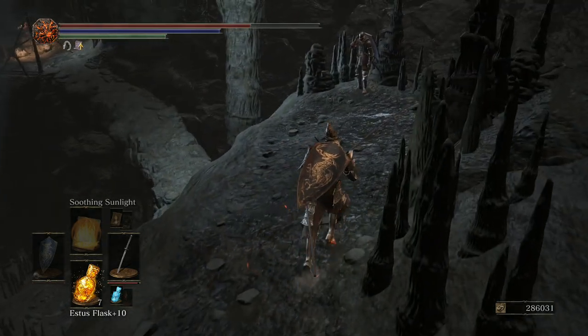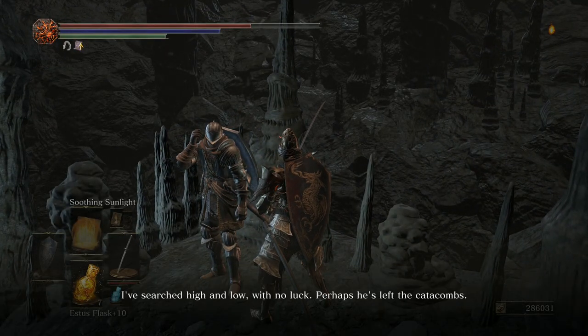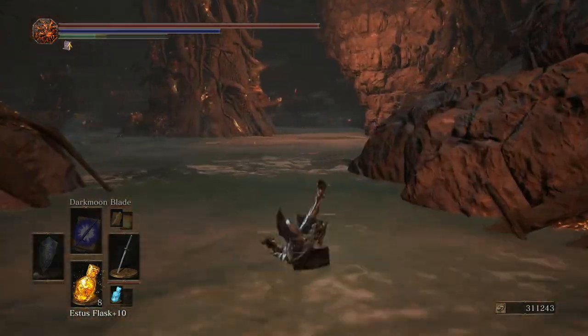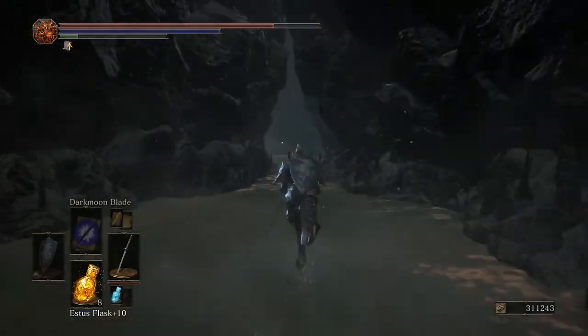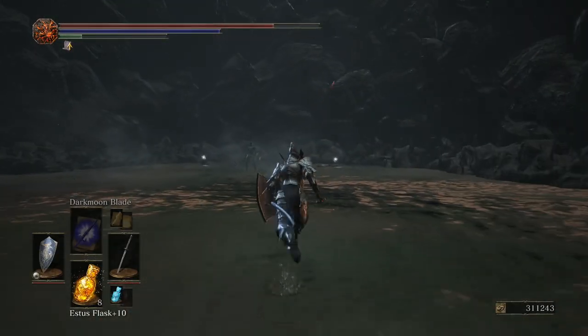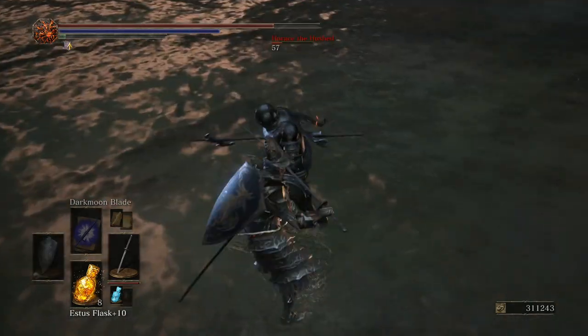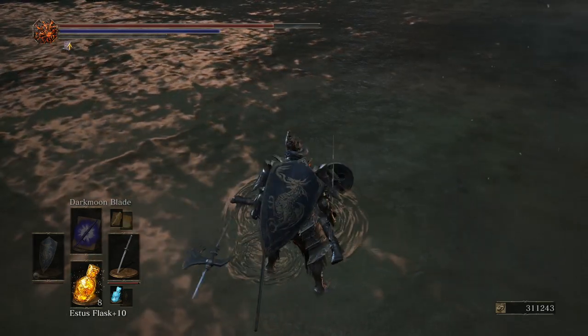After that, find Anri up here and tell him you still don't know where Horace is. From the bonfire in Smouldering Lake, go forward until you reach the lake itself, and hug right until you reach an alcove. You will find a hollowed Horace here — make sure to kill him! I still don't tell Anri where Horace is after that, though I'm not sure if it matters.